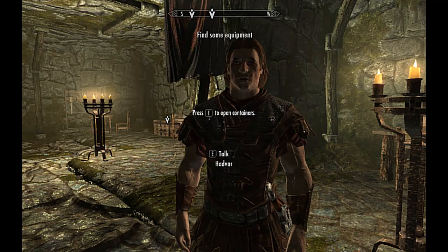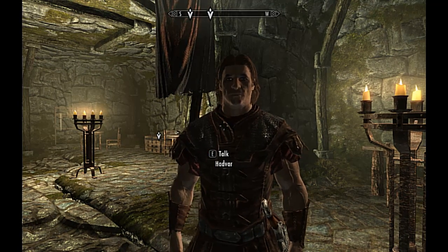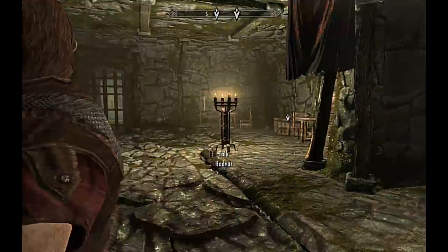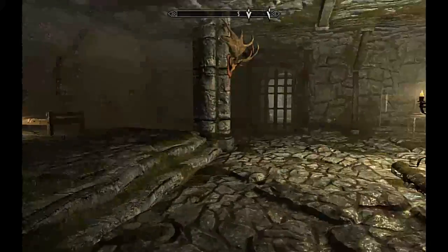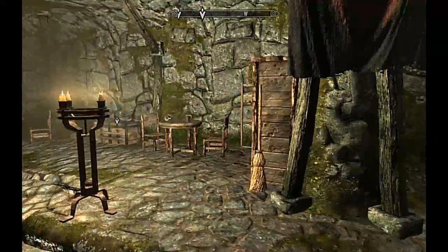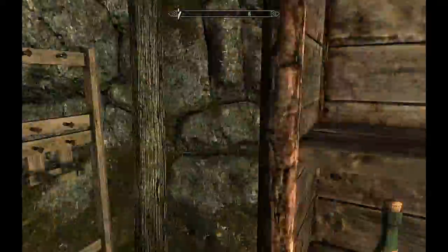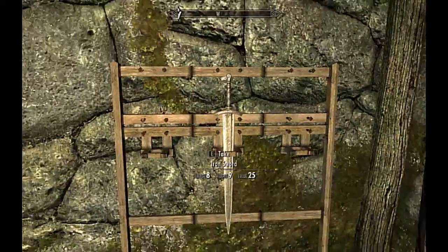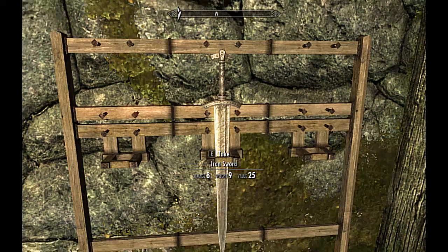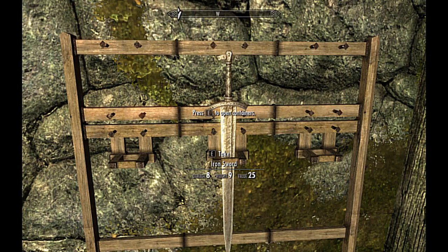I'm going to see if I can find something for these bones. You better get some gear. Probably should. See if one of these chests has some armor. Okay, first let me get this iron sword. That looks pretty cool. Looks like right off the bat we got damage, weight, and value.